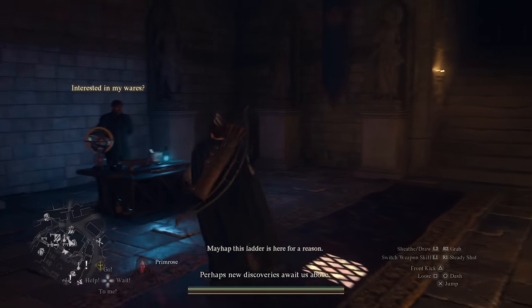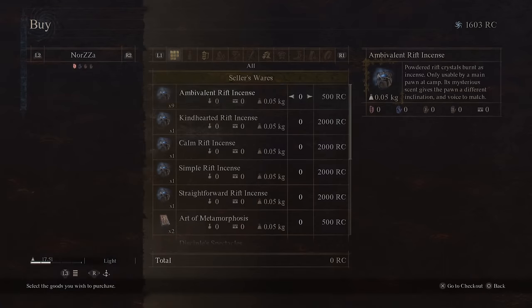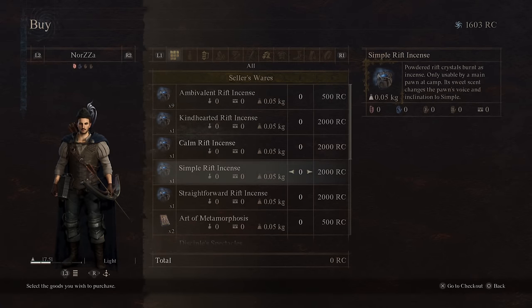Also, if you want to change your appearance or your pawn's appearance, you can buy an Art of Metamorphosis from him as well for some Rift Crystals.